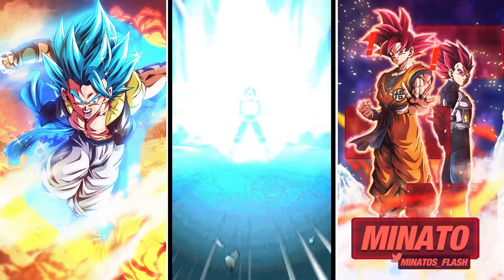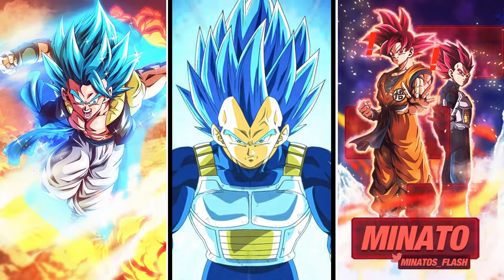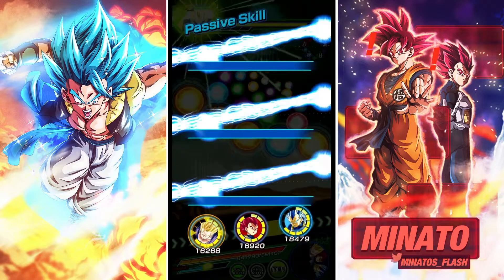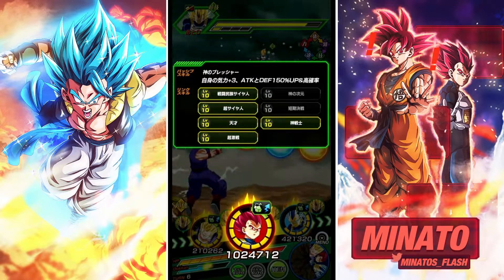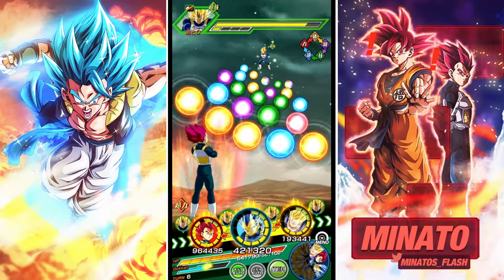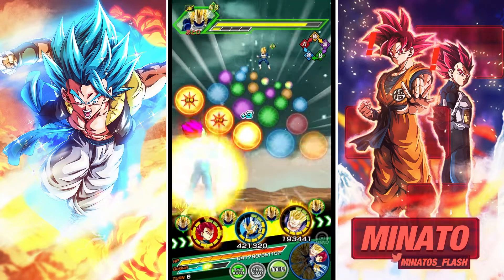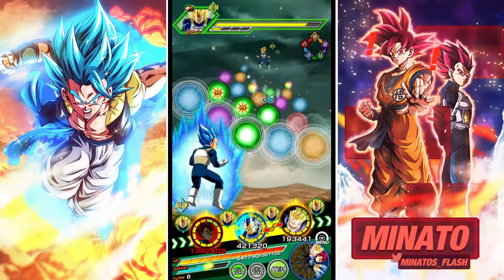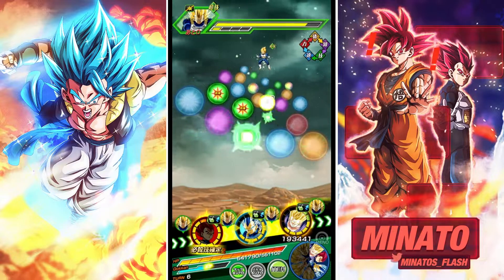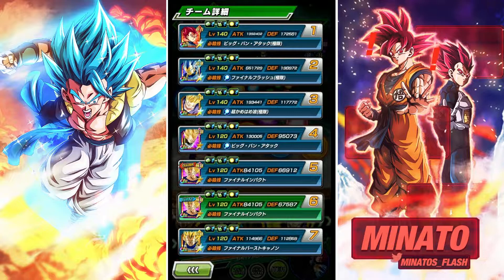We got the transformation to blue Vegeta right on turn four. That doesn't really change his link set so not really an issue. We can get Saiyan Warrior Race to put him in there, but he has to get hit. One issue with him is because he has Over in a Flash — most of these Vegetas do have Prepared for Battle now, which is good for Mod Vegeta because Mod Vegeta also has the Over in a Flash and Prepared for Battle links.